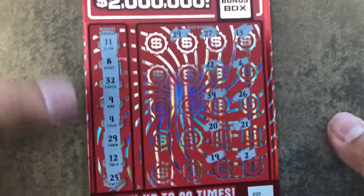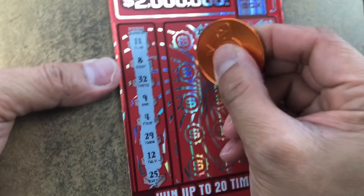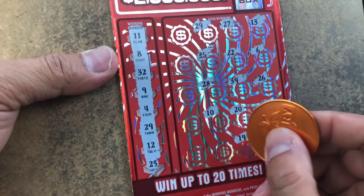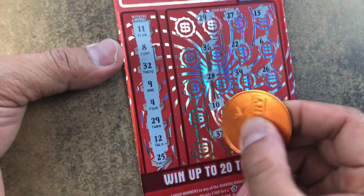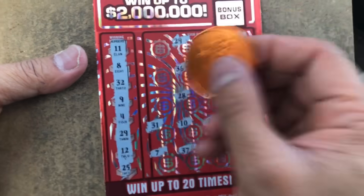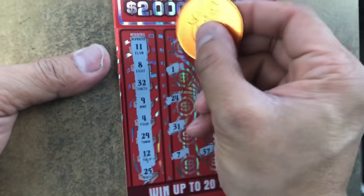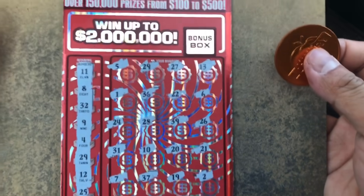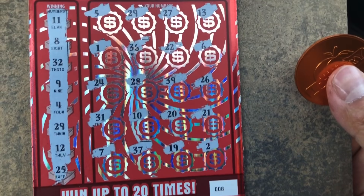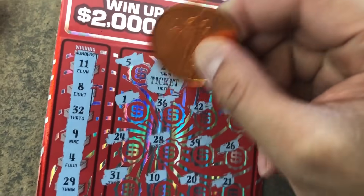29 — we got 29, there you go, right here! 13, 30, 32, 28, 10, 37, 7, 31, 24, 1 and a 5 — double? Nope. So it's 29, we have ticket money back.